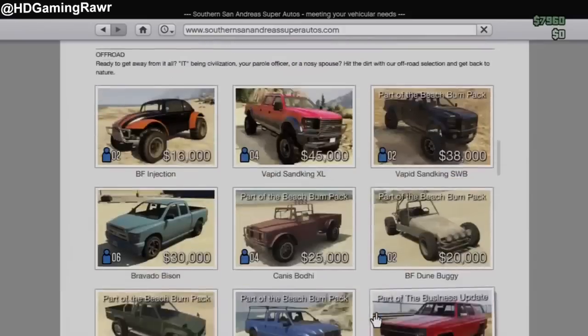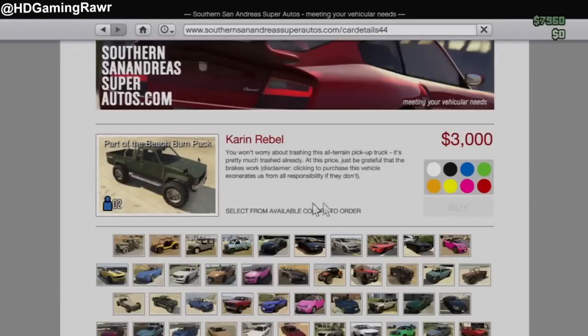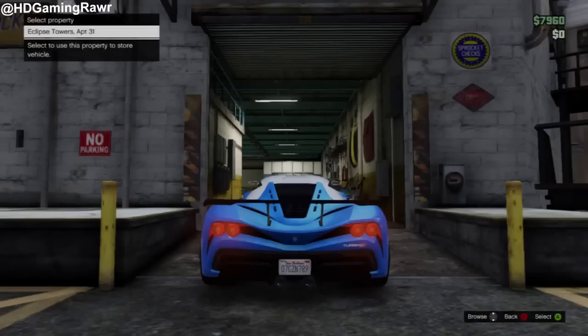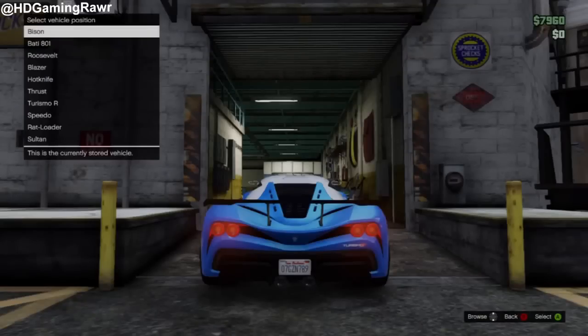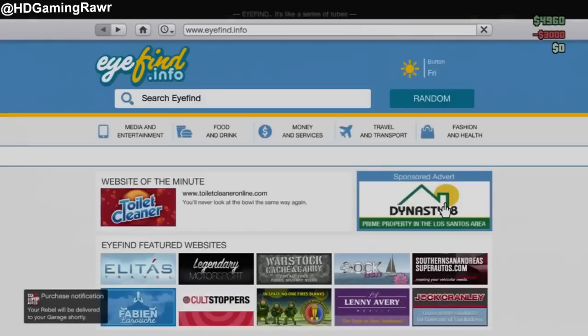Now guys, what you want to do is phone up Southern San Andreas Auto and borrow a Rebel. You just want to swap any cheap car you've got in your garage — I'm going to swap this one. Then pull up your phone and call the mechanic.